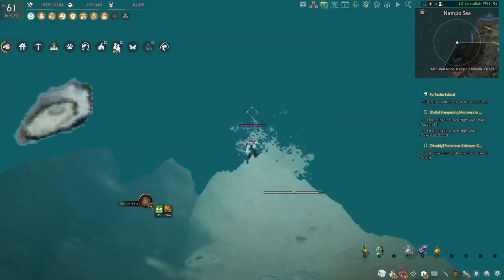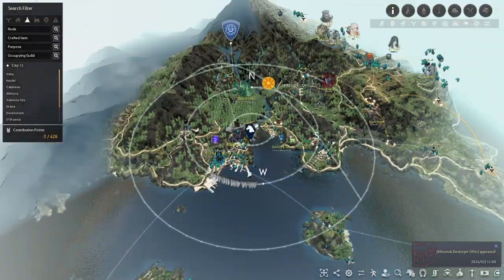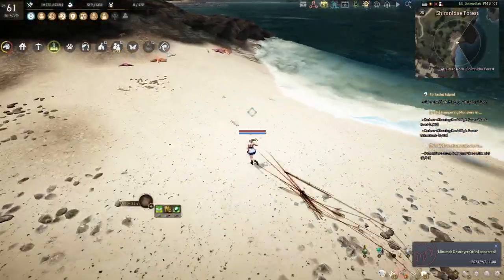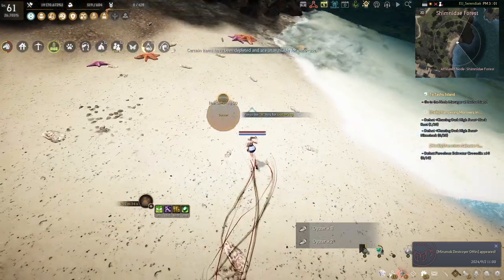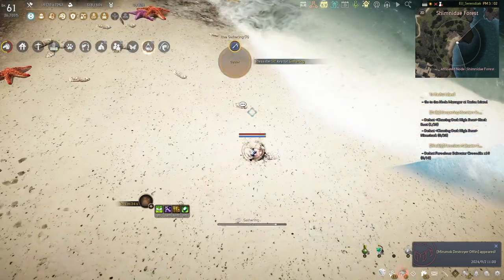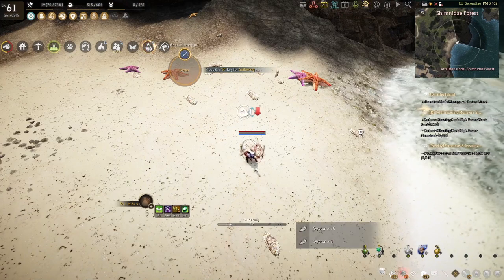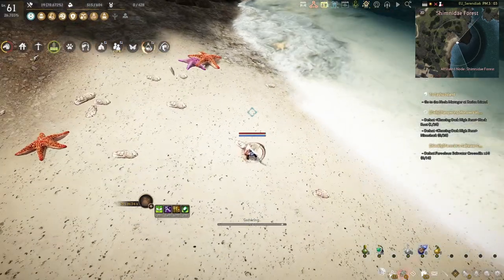With those disclaimers done, let's start with the easiest underwater gathering item to find — something I would say is actually better to gather above water than under it. I'm talking about oysters. You have multiple choices, but I'm mostly going to talk about two of them, and they are both in the Land of the Morning Light. The first one is on the beach right next to Nampo's Moodle village, and this one is the better of the two. It's probably the best oyster rotation in the entire game, not just within this challenge but overall, which is why I'm showing it first.